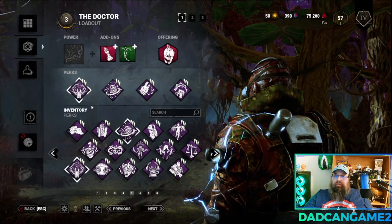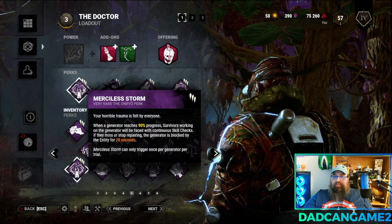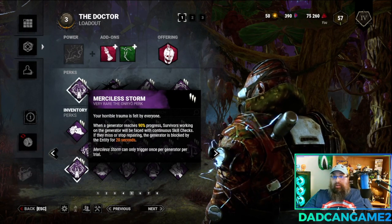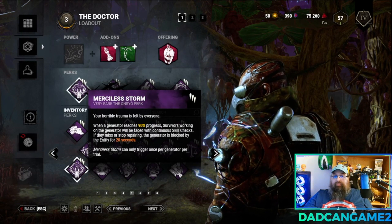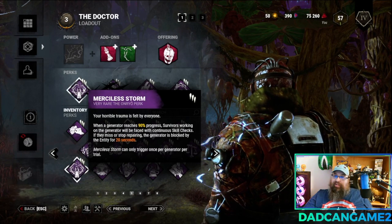For our first perk we're going to bring in Merciless Storm. Whenever a generator reaches 90% completion a survivor is faced with continuous skill checks. If they miss it or stop repairing, the generator is blocked for 20 seconds. I only get this effect once per generator but it's still worth it.